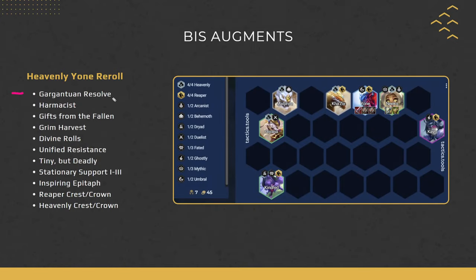Best-in-slot augments for Yone: Gargantuan Resolve is the best since it gives you a Titans — your best item — which stacks up to 40 armor and provides healing. Generic damage augments and combo augments are also extremely good. Specific ones: Grim Harvest for Reapers, Divine Rules for Heavenly, and any Reaper Crown or Heavenly Crown. A Reaper Crown lets you drop Kindred for more Heavenly; a Heavenly Crown lets you go 7 Heavenly and gives Omni Vamp from the crest.